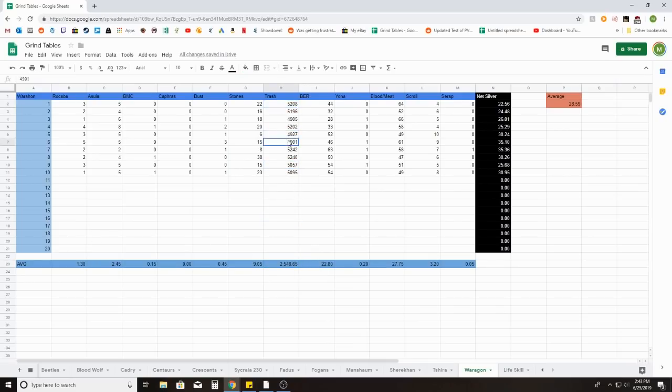Our trash loot was around 5k. I did log black energy residue, so if you're interested in collecting those it wasn't too bad. We came out with four Yona fragments throughout the hours. The blood and the meat were right around 60-ish across the board, and scrolls kind of saved the money-making in general, especially since they're super expensive right now while I'm recording. I did get one Serap drop from that, and you just experienced my second one during recording. Worst hour was the first at 22 mil, which is pretty normal when starting a new spot. Our best hour was only 35 mil.